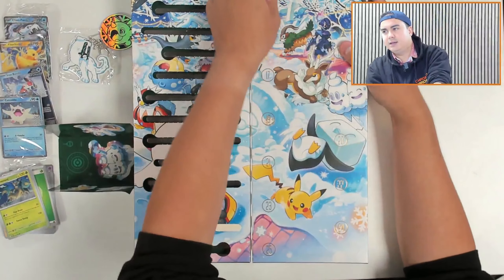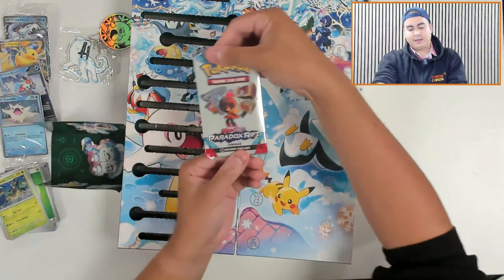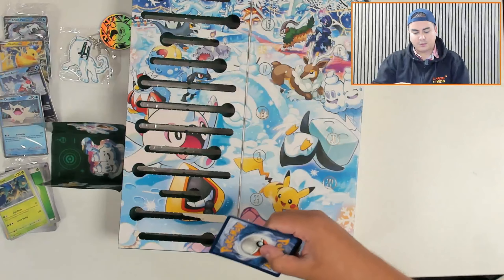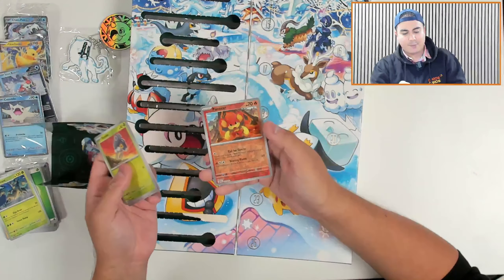Next up, number thirteen — lucky for some. It's a Fun Pack, it's a Paradox Rift Fun Pack. So you're getting some fun packs from a load of different sets here, which is pretty neat. We've got a Nimble, a Yamask, and a Pansear Reverse Holo.